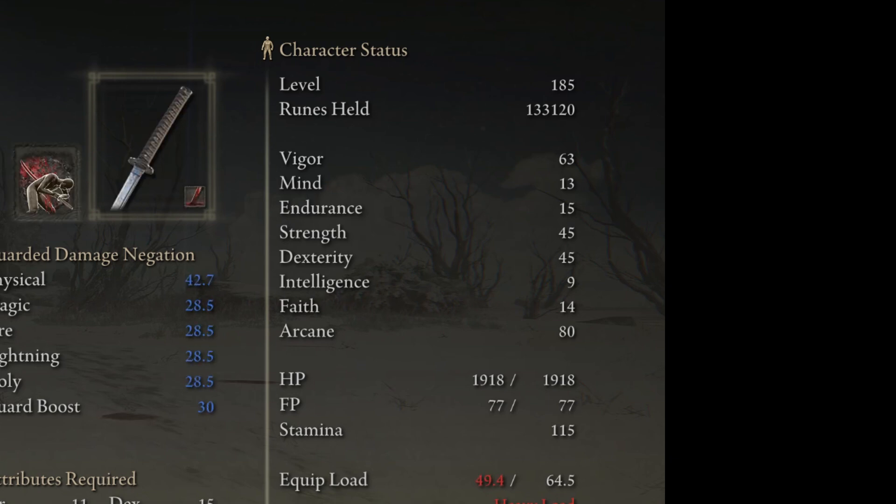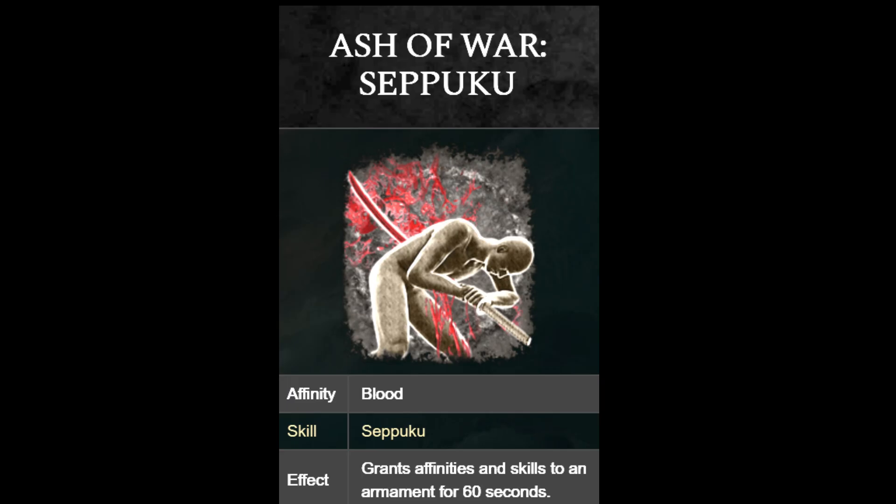As for the rest of the points, it's up to you where you put them — you can put them into vigour for extra health, or maybe strength or dexterity. I actually forgot to put any points into endurance, so don't do that. I think the reason why arcane affects it so much is because we're going to use an Ash of War called Seppuku.